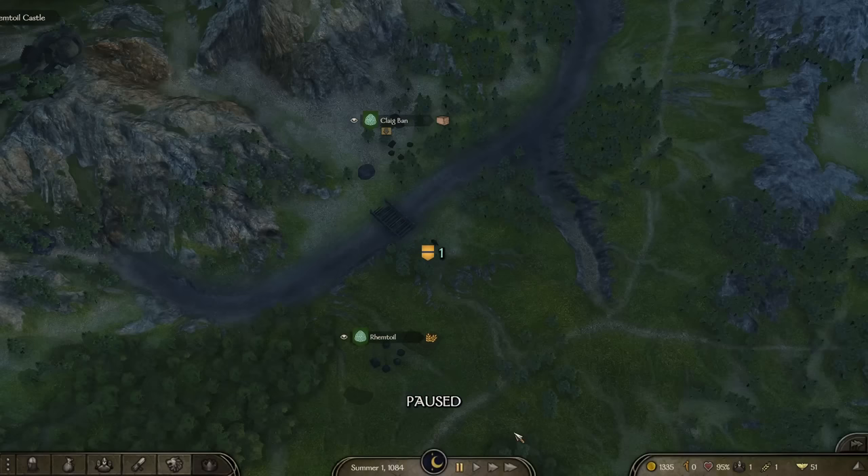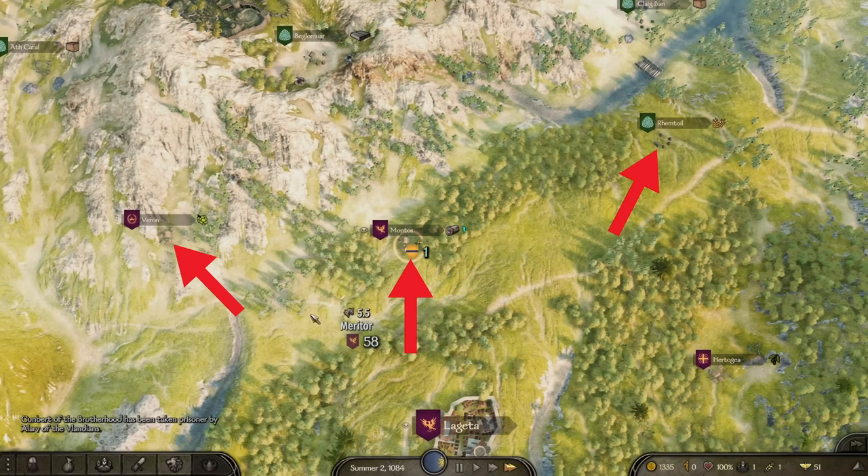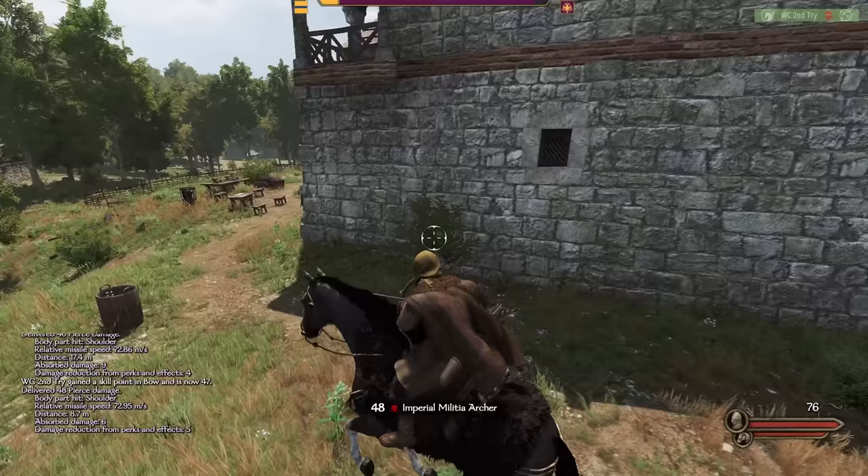If you're lucky, you can catch 2-3 groups per day. But sometimes it can take days just to find a single group. Instead, I decided to murder, loot, and pillage every village I could find. These are fixed on the map and always have a ton of peasants and militia to convert into Renown, making the run much more predictable. But soloing large groups of militia and peasants is no walk in the park — they have shielded infantry, archers, and peasants who will hit you with rocks like a baseball pitcher.